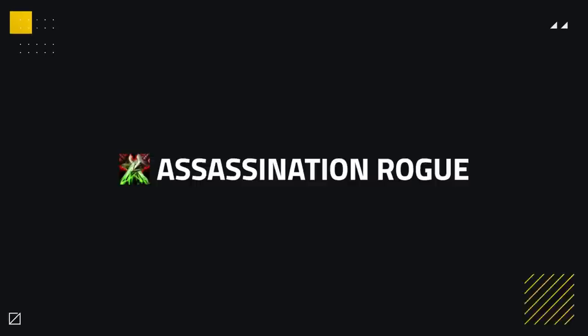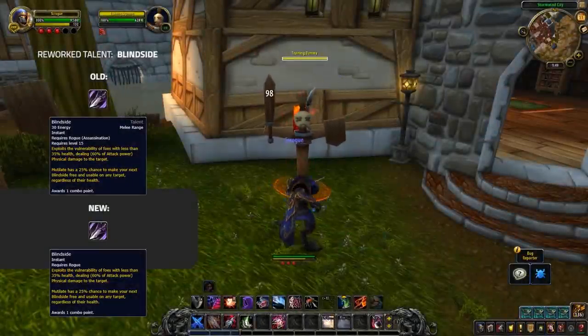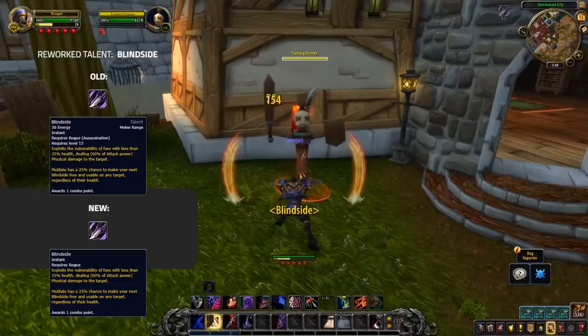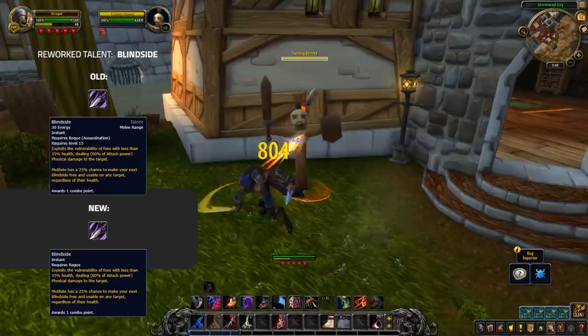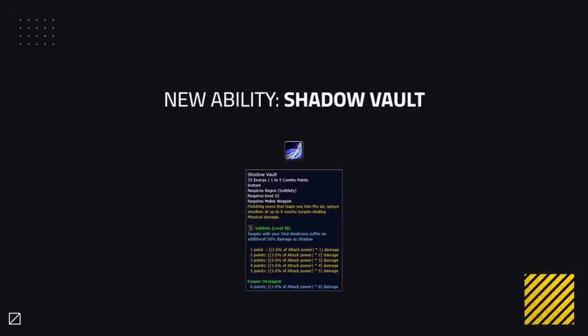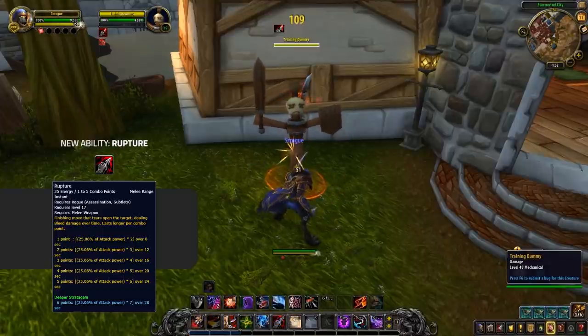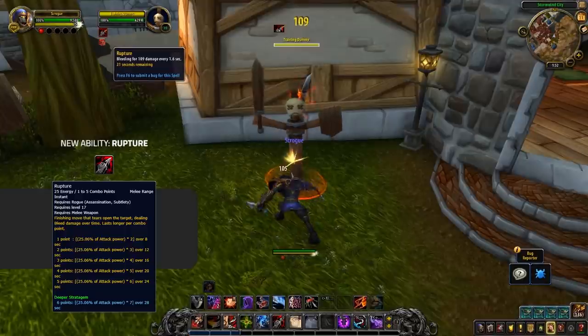Taking a look at Assassination Rogues — they're going to be more focused around poison damage. Their Shiv is going to be extra powerful, along with having improved versions of some of the poisons. Shiv is also now taking the role of the removed Toxic Blade. The main change is the updated version of Blindside at level 15, which now gives your Mutilates a chance to allow you to Ambush outside of stealth with increased damage. As for Sub Rogue, Find Weakness is now baseline, and a new finisher called Shadow Vault is being added, which flies you up into the air and sprays shurikens at 8 nearby targets, dealing extra damage if somebody is affected by Find Weakness. Rupture is also making a return, giving some more consistent damage instead of their Nightblade.